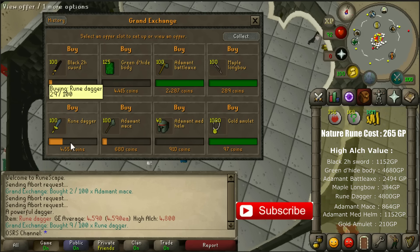First, the ruined daggers. There is a buy limit on the Grand Exchange but these ones almost don't make any loss. You are paying around 4551 coins and if you alch them you will receive 4.8k back. So if you alch these ones you are losing like 10 or 15 coins each.